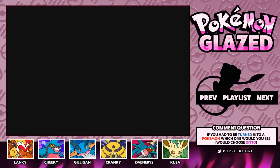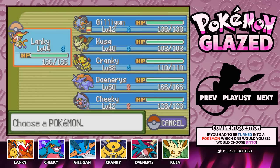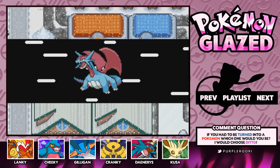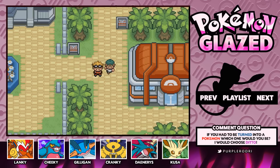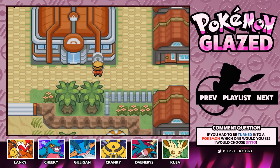With that guys, we are done here for today. Next time we'll continue to Palm Tree Resort, make our way there, take on the gym leader, and hopefully obtain our seventh badge. If you guys have any tips and comments on what's coming up, make sure you let me know. Thank you guys so much for watching — I really appreciate it. Make sure you guys give this video a like and I'll catch you guys in the next episode. Goodbye!